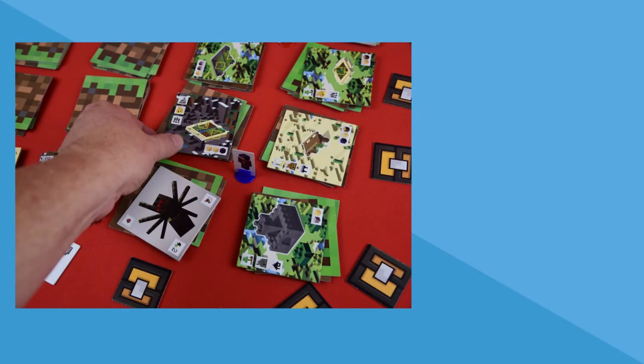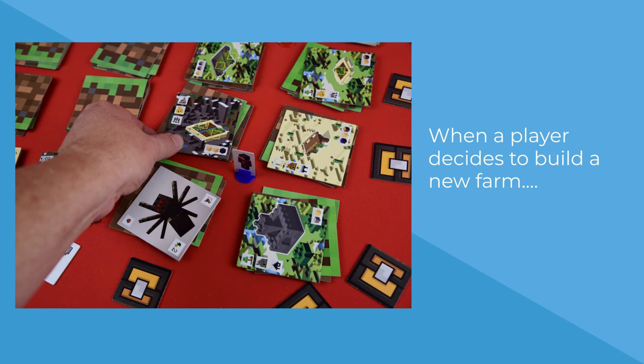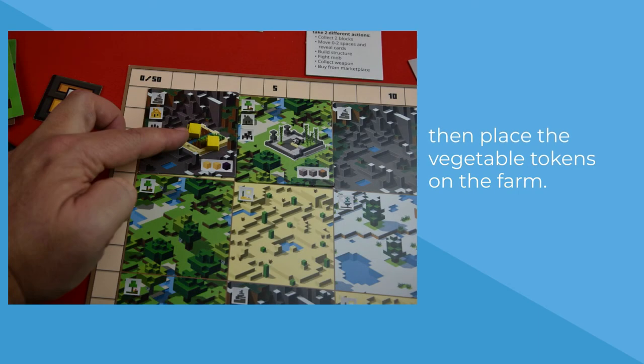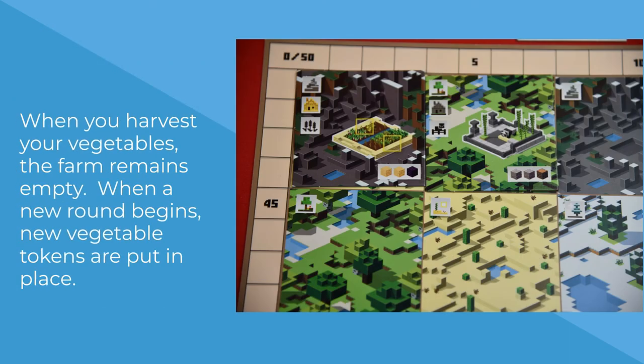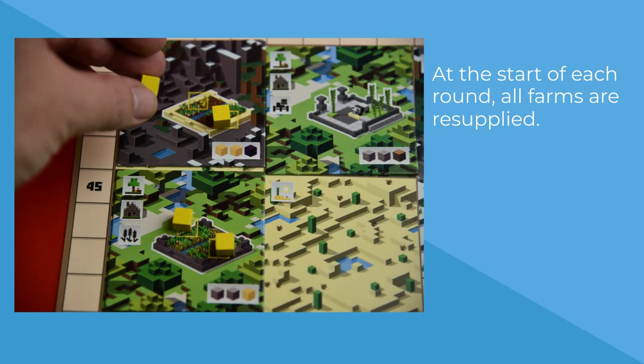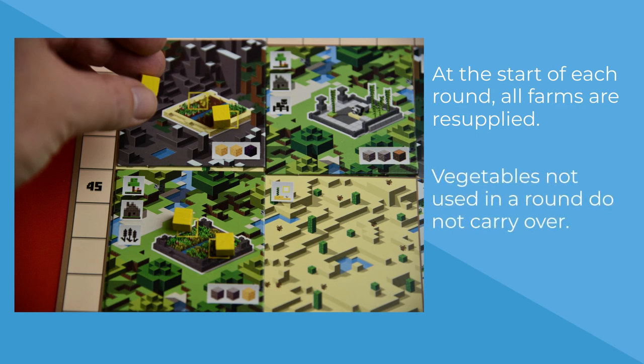It takes a while to learn all of the different items and their abilities, so you'll need to keep that cheat sheet handy until you've memorized them all. When a player decides to build a new structure that includes a farm, once the new structure is placed, you also place the corresponding vegetable tokens on that farm structure. When a vegetable token is removed for use in the market, the farm remains empty until the end of the round. Once a new round begins, all farm structures receive a new batch of vegetable tokens, so it is important to use your vegetable tokens before the end of a round. Vegetable tokens not used during a round do not carry over to the next round.